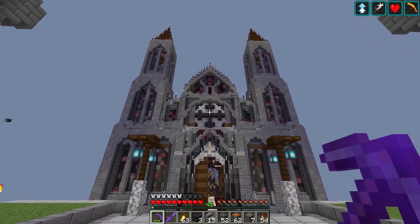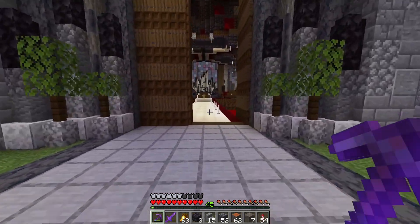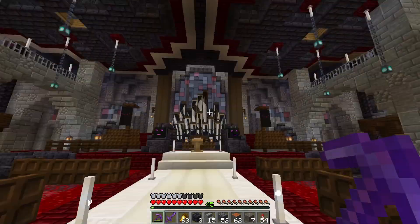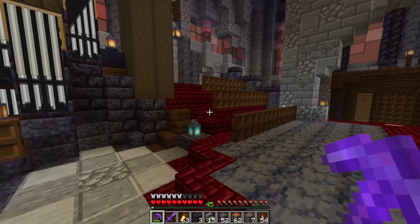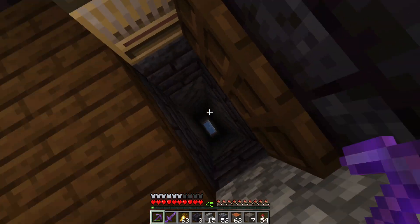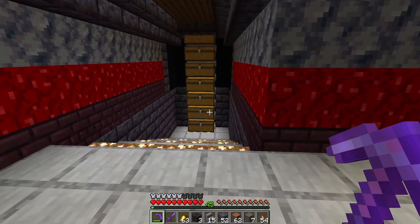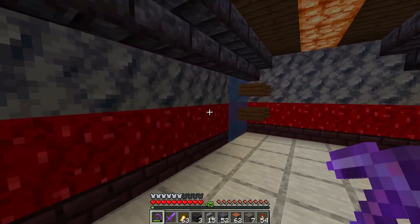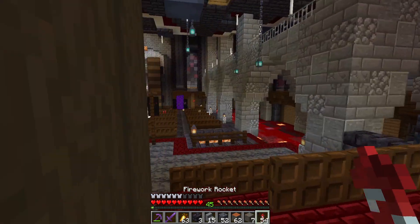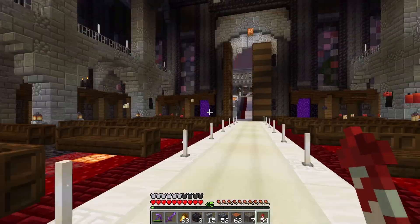Jumping back to present day, you can see just how much fun it is to come use this farm now. It added so much to my world, so much lore — now we know that they worship spiders in this world. And even collecting the drops is pretty fun. We come behind where the choir would stand and drop down here, and I've got a whole tunnel designed with all the drops funneling down nicely. It's just a joy to use. It's one of my favorite parts of my world, one of the biggest builds I've ever done, and I never would have had this idea if not for the need to cover up that ugly farm.